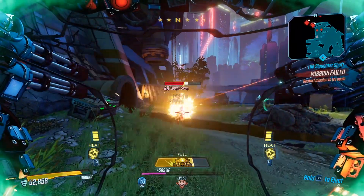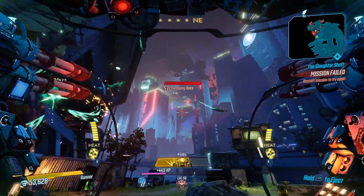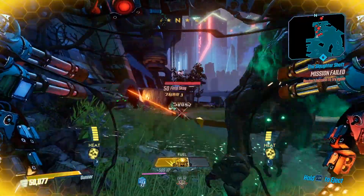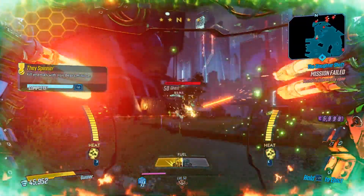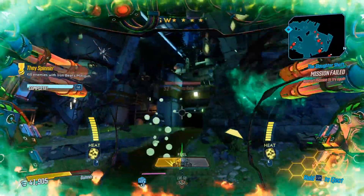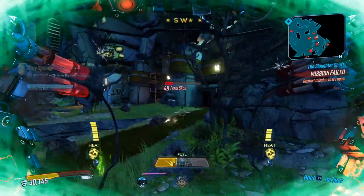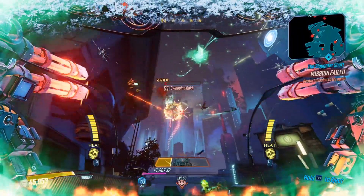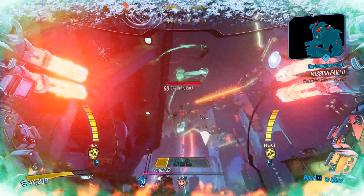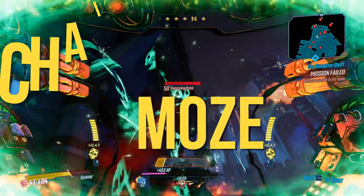Hello again Struck Club, today I'm bringing you another build video for Moze the Gunner in Borderlands 3. This one is again centered around the Mech Iron Bear and instead of using dual rail guns like my previous one, I decided to try a setup centered around dual miniguns with exploding rounds because I like splash damage.